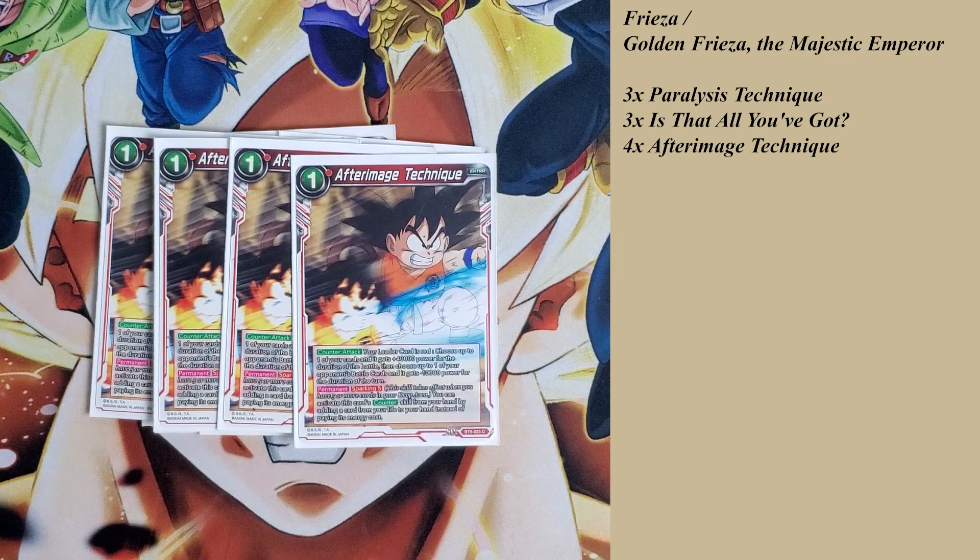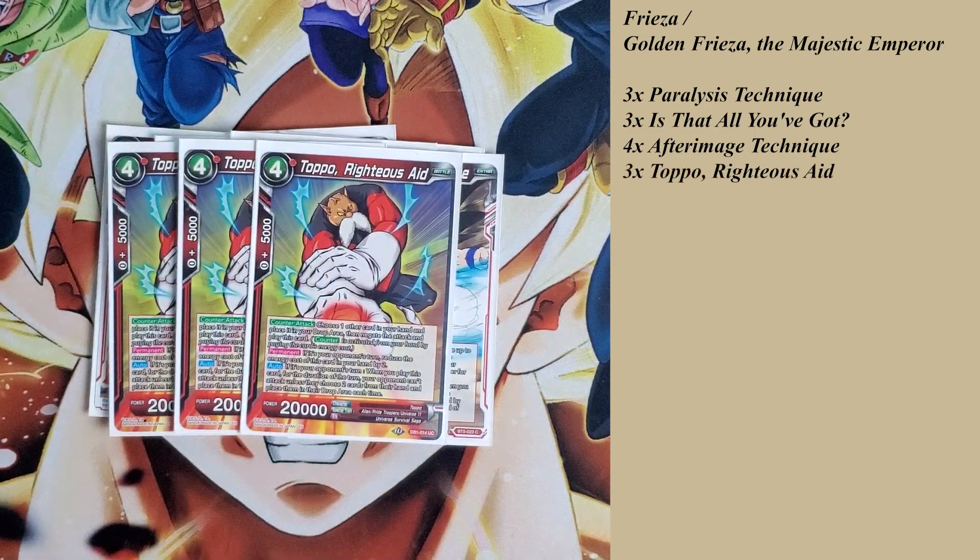This next one is what I'd consider a staple in most red decks, especially for negates — Topo, Righteous Aid. It's a battle card, but on my opponent's turn he costs 2 energy. Counter attack: choose one card in your hand, place it into your drop area, negate the attack, and play this card. It has an auto effect: if it's your opponent's turn when you play this card, for the duration of the turn your opponent can't attack unless they choose 2 cards from their hand and place them in the drop area each time they attack. Most times when you use Topo as a counter, it stops the attack. If my opponent has a heavy board, I'll play Topo to make them either pass their turn or spend cards from hand, which is great for me.